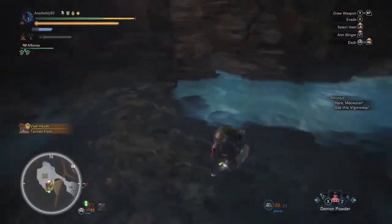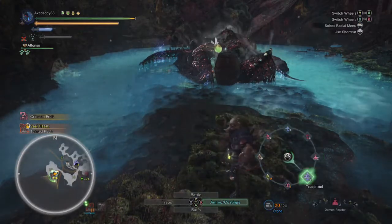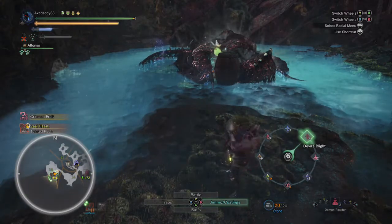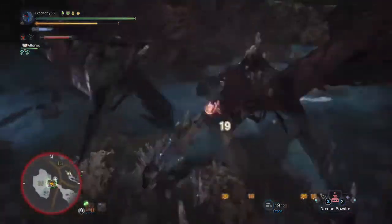Down here, Vol went to sleep, but he's asleep in the acid — not a big deal. Set your barrel bombs back away from him, get out of the acid, rebuff everything, heal up, and then shoot your slinger to set off the bombs. In this area it's pretty easy to land Heavenly Blade Dance, so go for it. It's a nice break from the Dual Blades routine of terrorizing ankles.